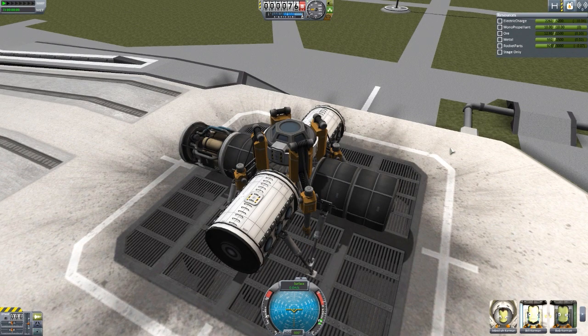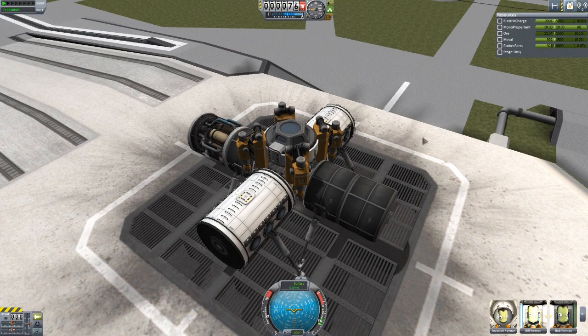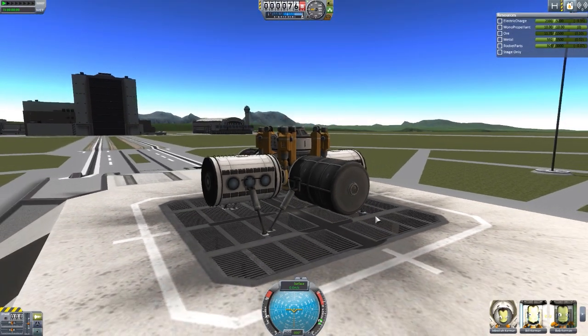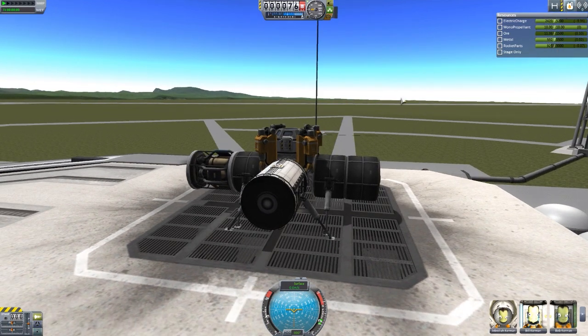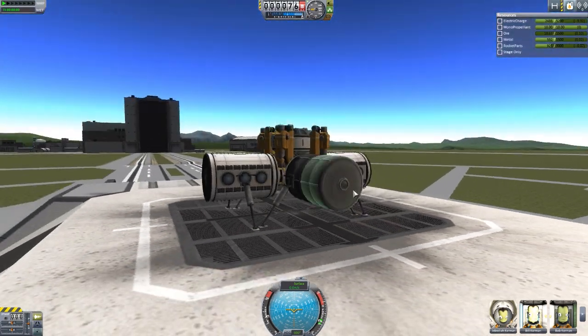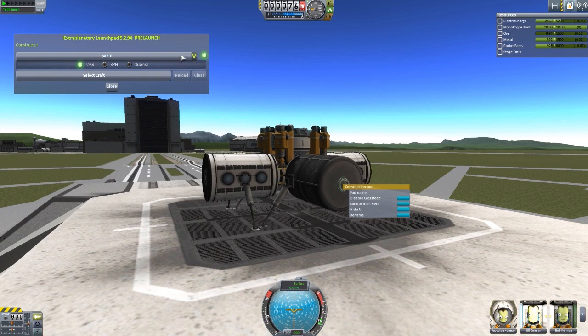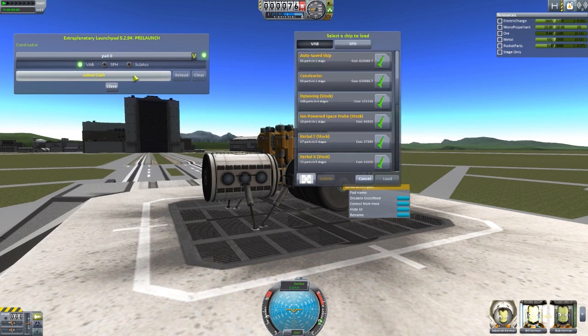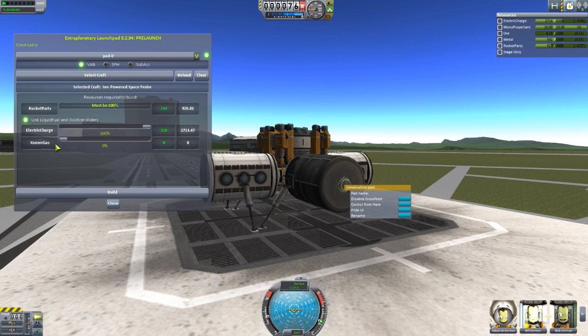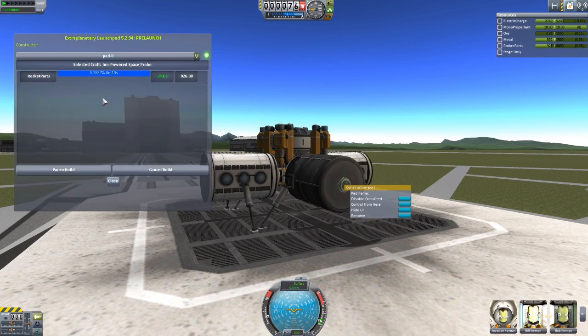I just noticed the electrical charge — let's pull up all of our drills. I am using a lot of electricity running four drills, a mobile processing lab, and a Convertotron. But yes, that should be enough — we should have plenty of rocket parts to actually build something now. Typically in the Extraplanetary Launchpads mod you'd have some big docking port or launch platform, but now we just have this little construction port. To use it, you hit the 'show UI' button to bring back up the Extraplanetary Launchpad UI, then just hit 'select craft' and find whatever you want to build. We can actually build one of these ion-powered space probes pretty quickly. We'll load that, I have no xenon gas so we'll turn that off, and just hit build.